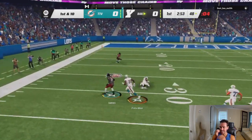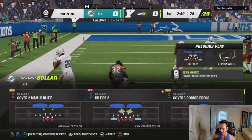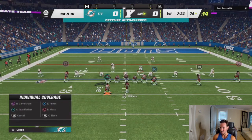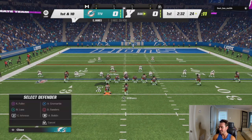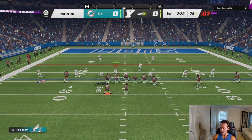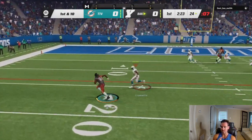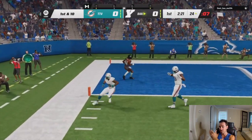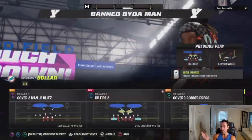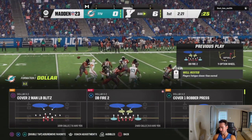He has a touchdown right there and throws a pick. Good read, buddy. Looks like I'm playing the next MCS champion right here. He is running this streak-corner-flat, or motion slant combo relentlessly. Basically, he's putting the corner to the tight end, a streak to the outside receiver in the trips, and then either doing a flat or motioning the slot receiver on a slant, with a post coming up by the one receiver by himself.